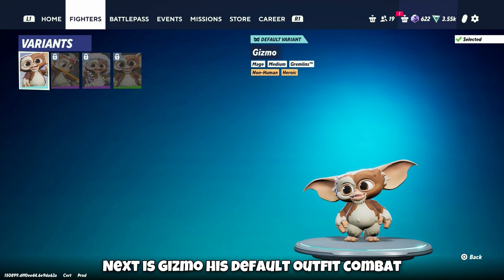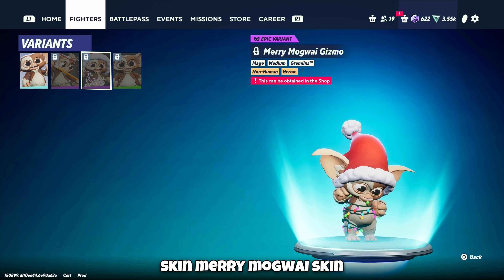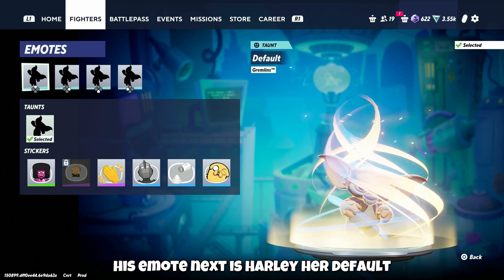Next is Gizmo. His default outfit, Combat skin, Barry Mogwai skin, and Tooniverse skin, which looks really good. And his emote.